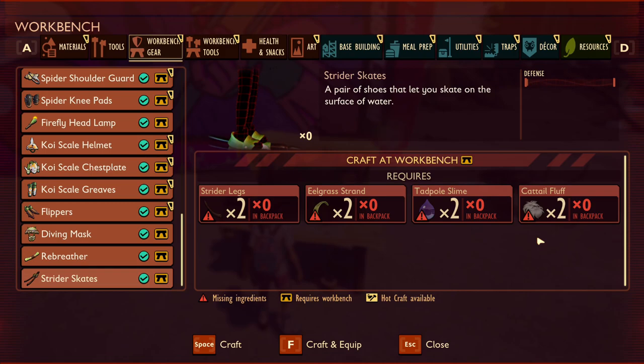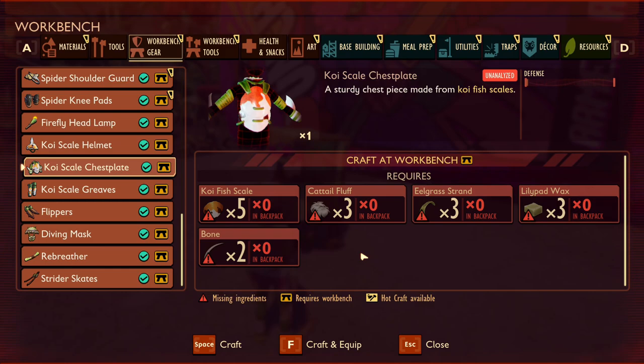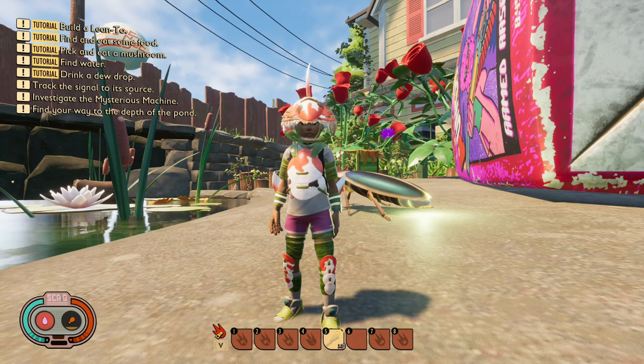Next we have strider skates. These sound pretty cool, giving you the ability to skate across the surface of the water, however in their current state they are functionally useless. Now onto koi armour, which essentially takes all the previous water-enhancing abilities and puts them together, greatly increasing swimming speed and breath capacity. The helmet uses koi scales, the diving mask, eelgrass strands, lily pad wax, and diving bell spider silk. The chest plate uses koi scales, cattail fluff, eelgrass strands, lily pad wax, and bone. The greaves use koi scales, cattail fluff, eelgrass strands, lily pad wax, and the flippers. With testing I couldn't see a difference in swim speed between the flippers and koi armour, but the koi helmet seemed to give slightly more breath capacity than the diving mask.